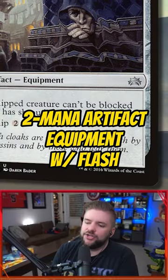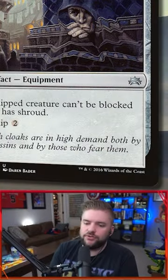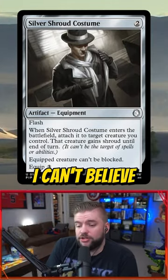Two mana artifact equipment with flash. When Silver Shroud Costume enters the battlefield, attach it to target creature you control. That creature gains shroud until end of turn. Your removal spell fizzles — I can't believe this.